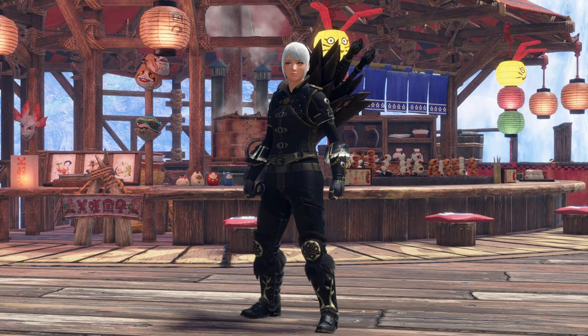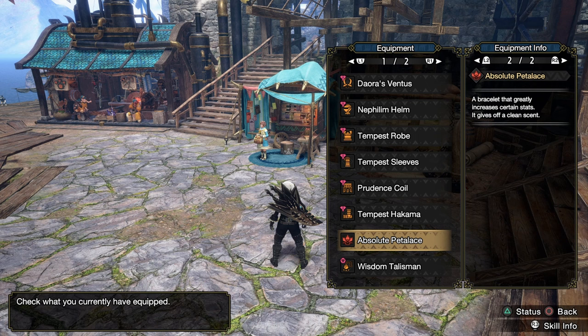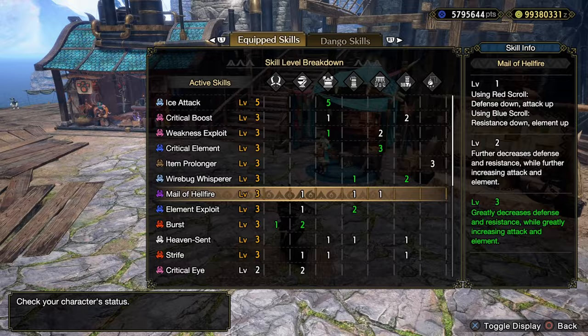Hello everybody, my name is Parik and in today's video I'm going to share how I went about leveling up my anomaly level. I'm using my dual blades build for this because it's very fast and very reliable, using a Berserk 2 with a 3-0-1 slot. Here are the skills and decorations — all the green numbers are from decorations.